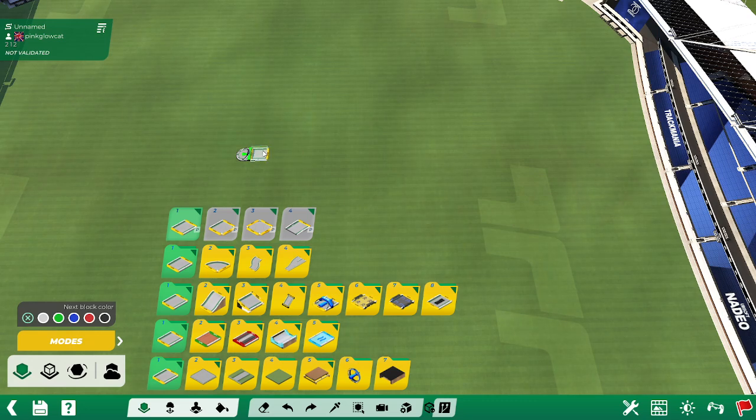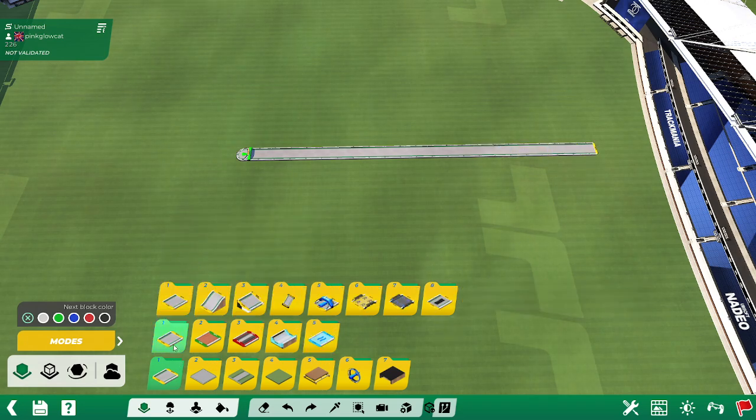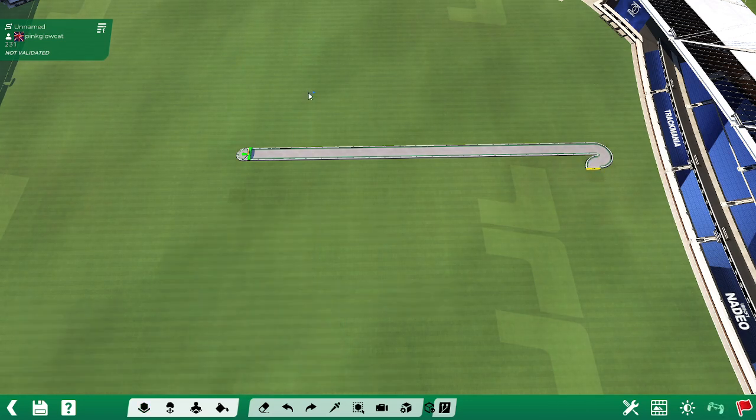So the first part is pressing forward for 20 seconds. And then we'll have an uncalculated turn. Yeah, this looks pretty good to me. Awesome math.